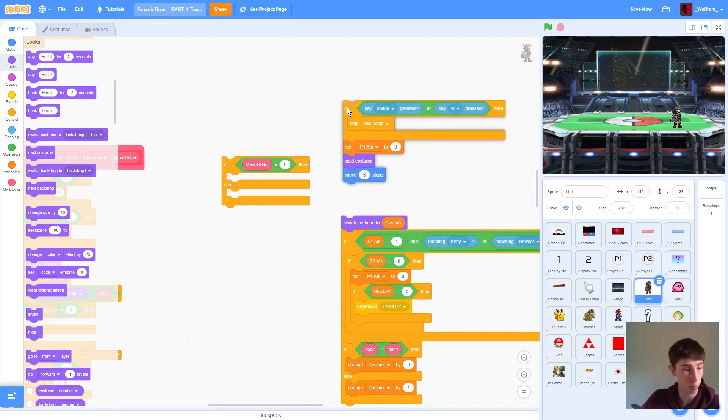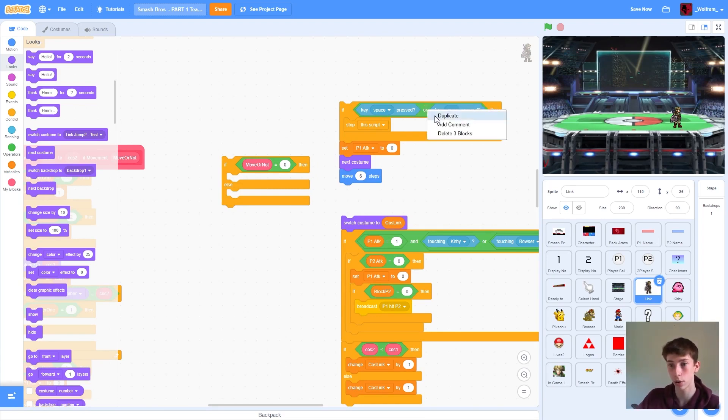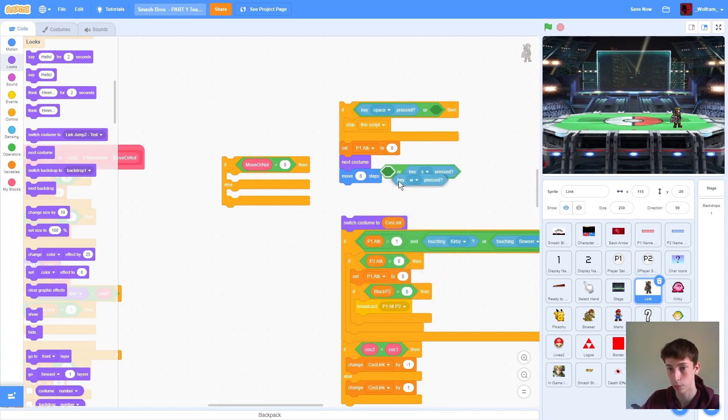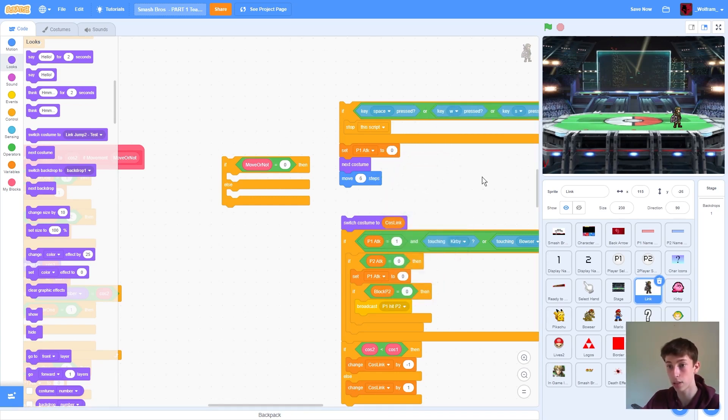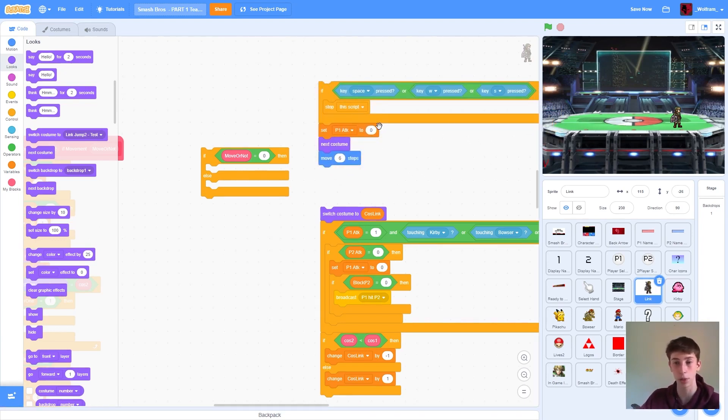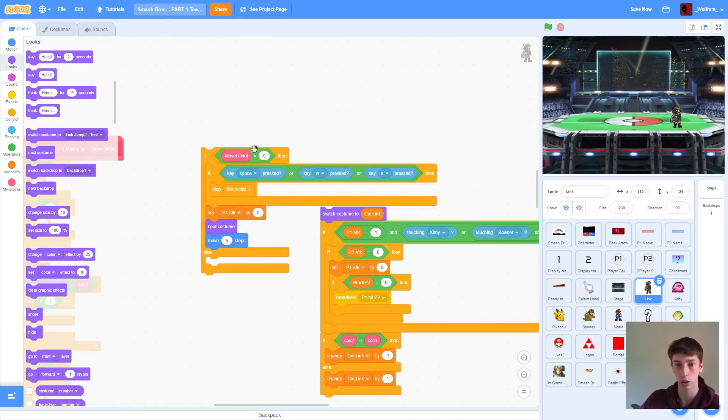We can add: if the key space is pressed, or W is pressed, or S key is pressed — so that's to jump, to block, to attack. If any of them are pressed while we're in our walking animation, it'll automatically break out, stop the script, stop the animation, and then go on to do the attack. This just helps the game run better and feel better — it's an overall good improvement.